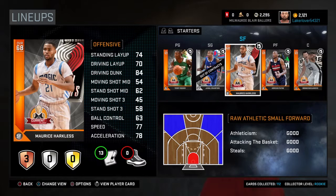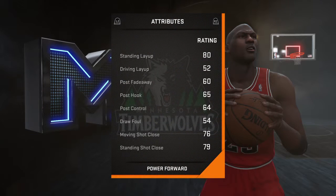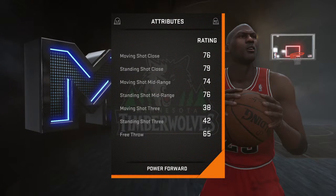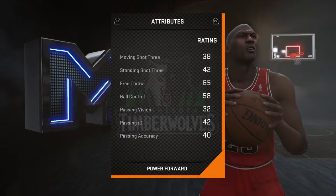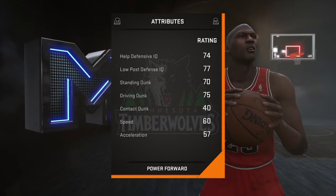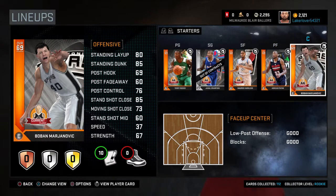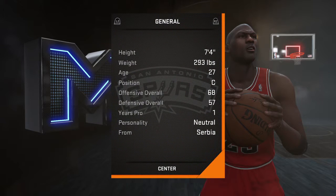Also I've got Adrian Payne — basically the same thing, he just dunks. He has an okay mid-range: standing shot mid-range is 76, that's not bad. His standing dunk and driving dunk are both in the 70s — very good.